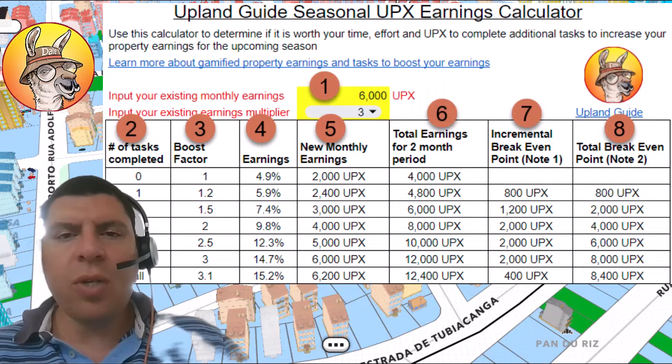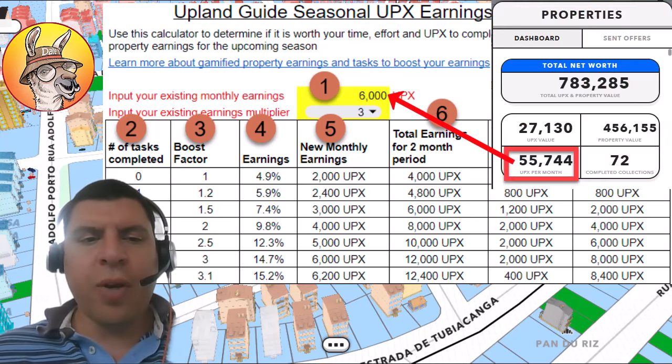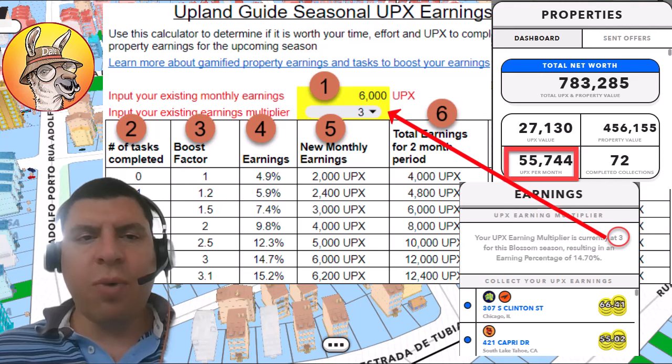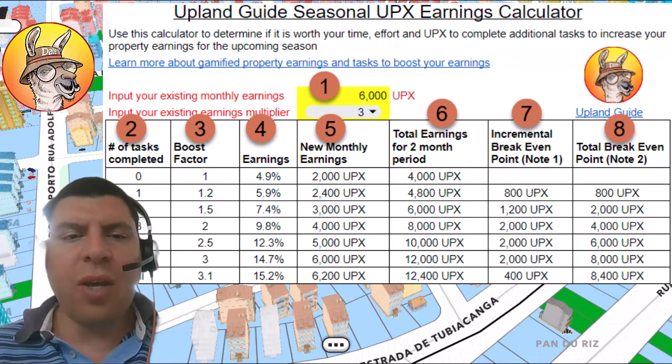This tool is really simple to use. You can access it via the link in the description below or the upper right-hand corner. All you have to do is input your existing monthly earnings as well as your earnings multiplier — right by that number 1 — and all of the information that you need will be populated.